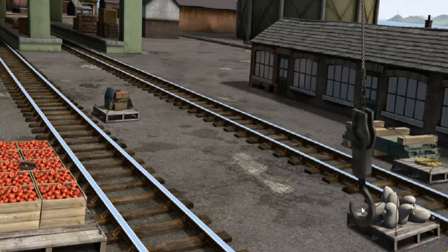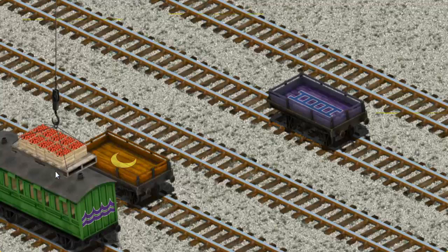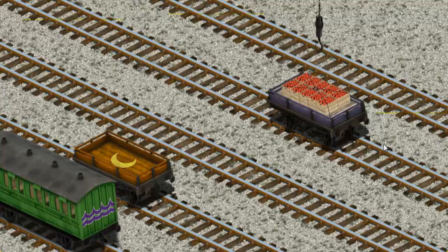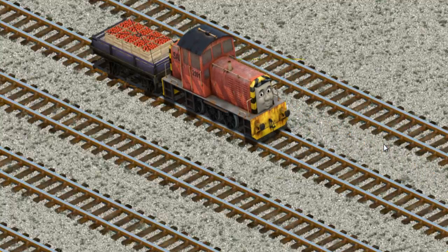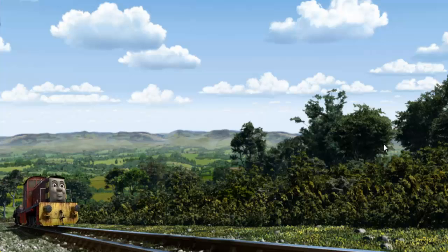Show Cranky where the crates of apples are. There you go — let's lift and load. Now the cargo must be loaded. Help Cranky find the purple flatbed. You found it! Salty went through the countryside.